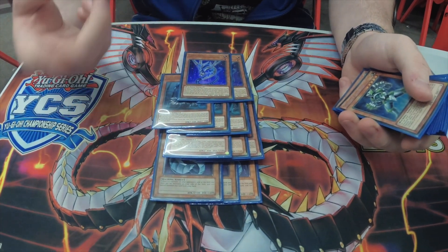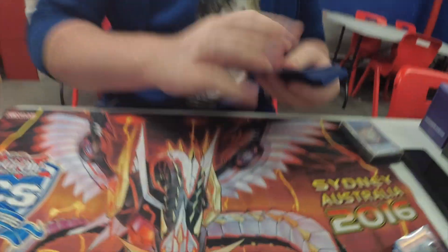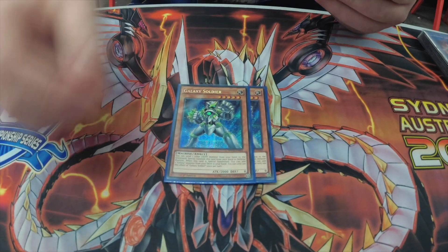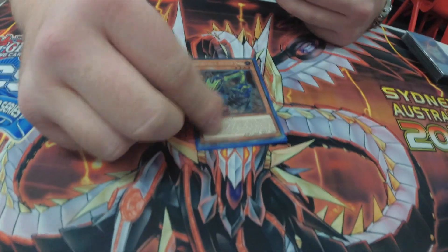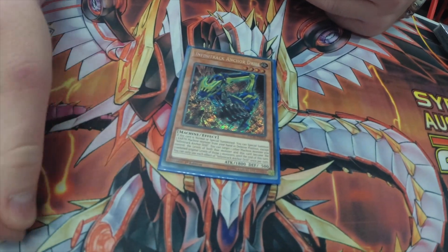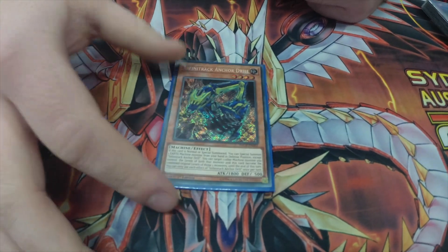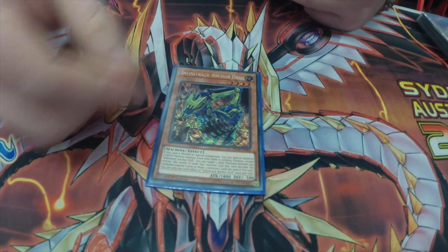Two Nacht is simply because you want to be able to recur resources later in the game, summon back Infinity or Dingirsu if you wish. Two Galaxy Soldier — it has become fairly common ground that three is just too bricky, so two is correct and you'll search it enough with other cards. One Anchor Drill, this is part of the Calamities combo for this deck. This is still a going second version, but you only really need to play one card in the main deck and a couple cards in the extra — you'll see later. It just gives you a good going first option.